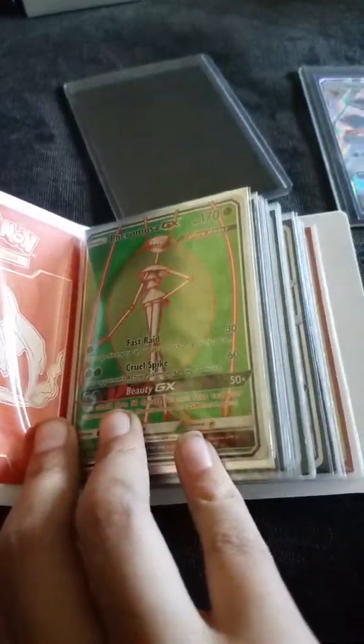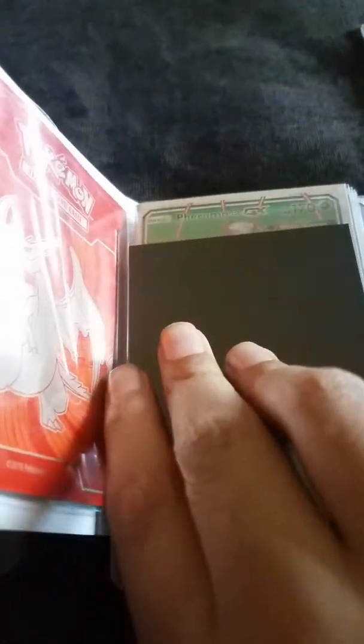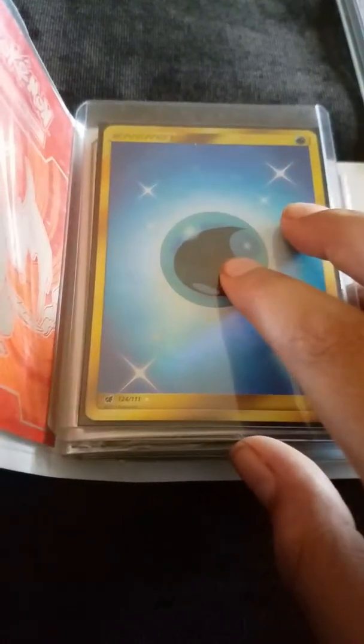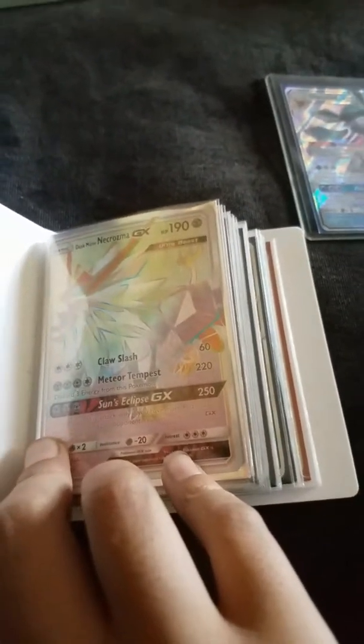Alolan Executor — remember we showed you a spoiler of this one earlier. Next we have a Feraligatr GX Full Art — this one we got out of an Ultra Prism box, but it's not really too special. And now it's time for the reveal of this card — it's a Secret Rare Water Energy, which we got from Crimson Invasion. We actually overreacted when we got this one. It's really cool and I'm really happy that we got it.